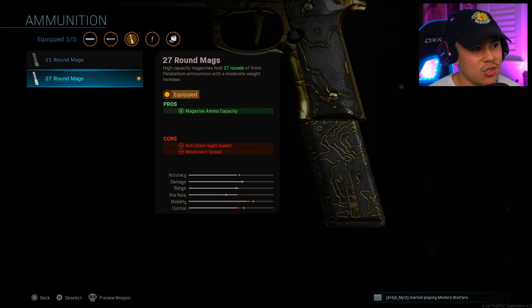For ammunition, I'm using the 27-round magazine. No question — you need as much ammo as possible, especially if we're going to be using that Burst Mod. We're going to be going through that ammo quite frequently.